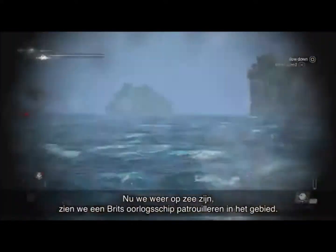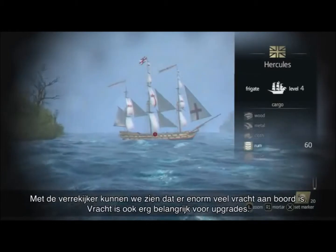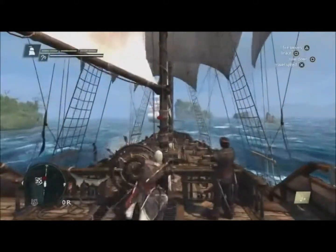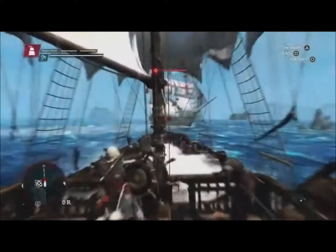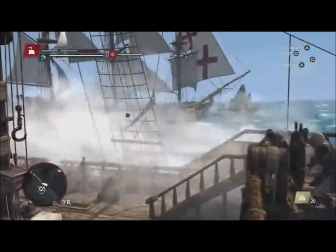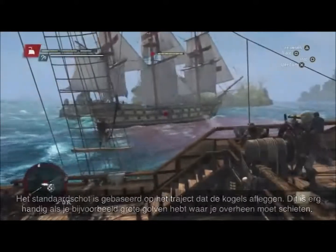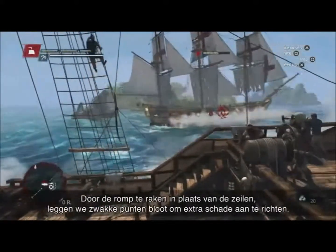Now that we're back in the ocean, we see a British frigate patrolling the area. Using the spyglass, we're able to see that it has a lot of cargo — cargo is very important to get those upgrades. Here you can see the upgrades we've done to the naval combat. The basic round shot is trajectory-based, which comes in very handy when you have big waves that you need to shoot over. By hitting the hull and not the sails, we also expose weak points to do extra damage.